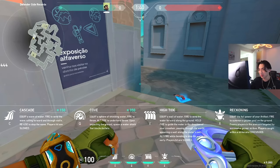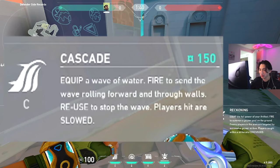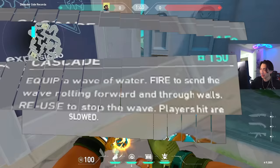Starting with his first ability, Cascade: you equip a wave of water, fire to send the wave rolling forward and through walls, then re-use to stop the wave. Players hit are slowed. It looks like a wave crashing — you stop it like that, and going through it you get slowed.